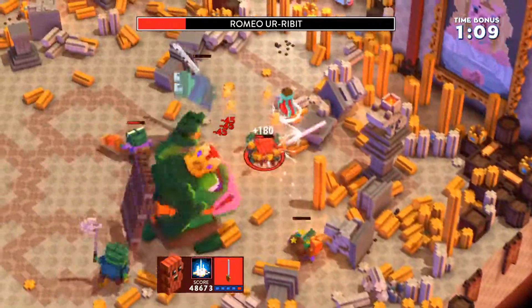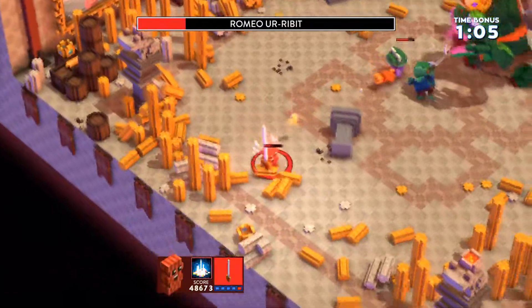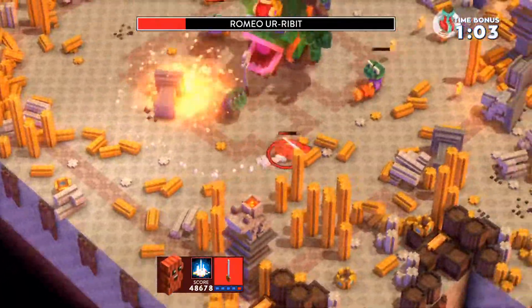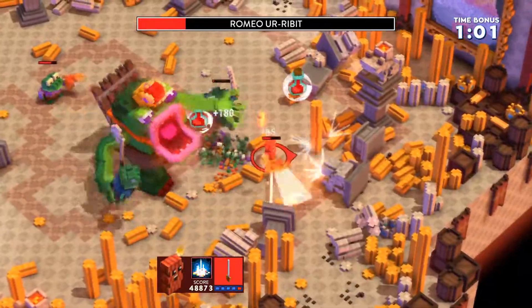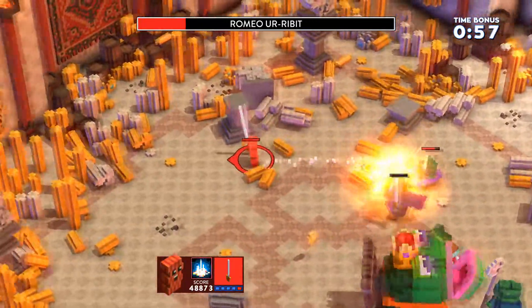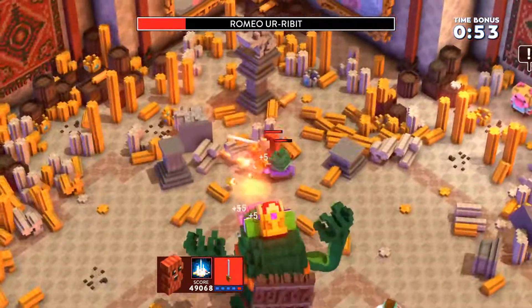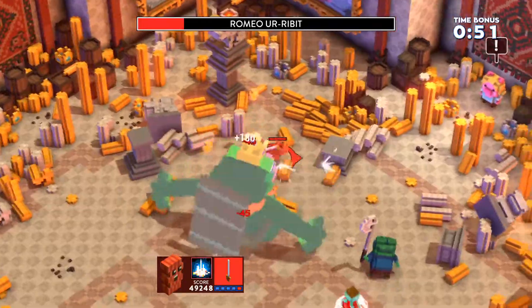Boss battles are much the same as regular combat, but with a much bigger creature to battle in addition to the mobs that spawn around it, and a much beefier health bar. Once defeated, they pop out of existence in a massive cloud of mini-blocks, which then dissipates — much like the destructible items scattered throughout each level. After all the running, slashing, and dodging, it's rather satisfying.